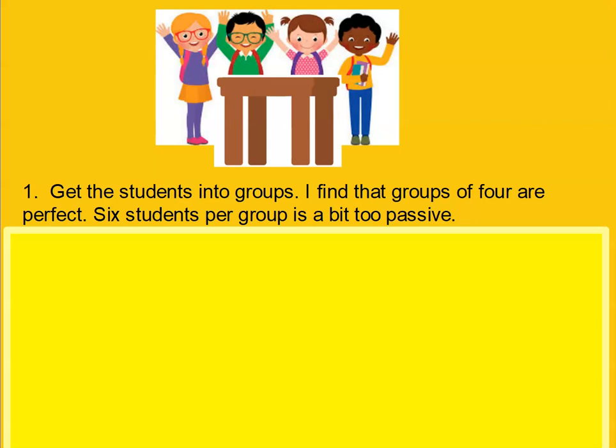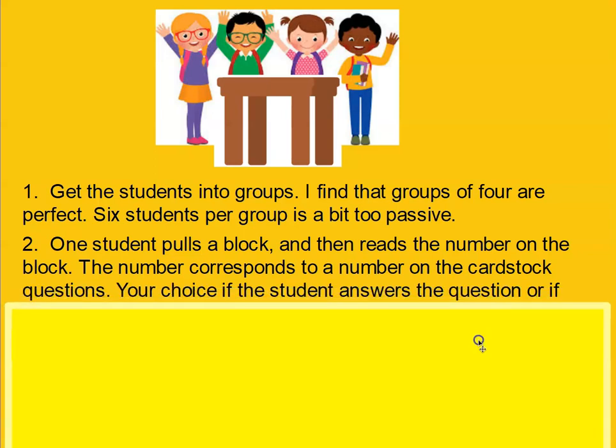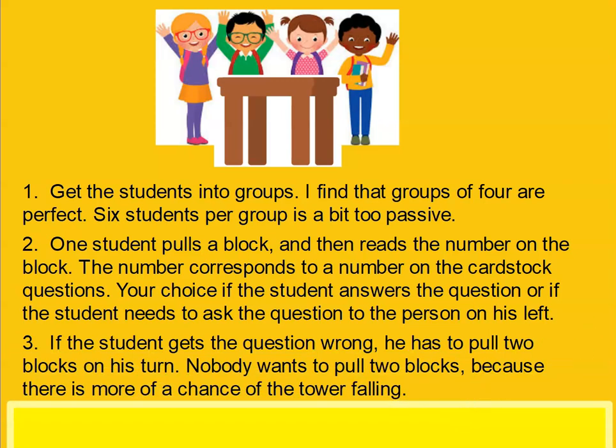Here are the actual rules. Get students into groups — groups of four are about perfect; six can be too passive as students wait for their turn to come around again. One student pulls out a block, reads the number in the target language, and that number corresponds to a sentence on the cardstock or on the board. You decide whether the student answers the question or asks it to the person on their left or right — I just let each table decide. If the student gets the question wrong, they have to pull a second block. Nobody wants to pull two blocks because there's more chance of toppling the tower, so they really want to get it right.